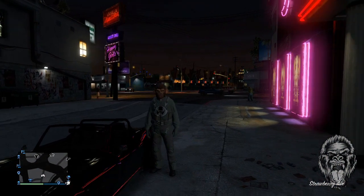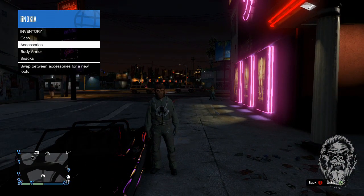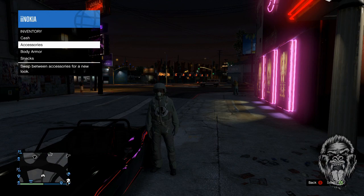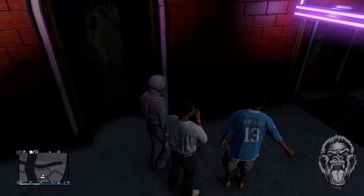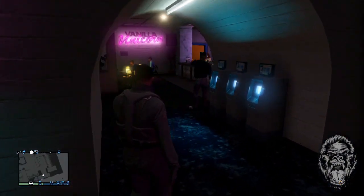Head over to the strip club and make sure you start off this glitch with only the pilot helmet on. As you can see on screen, I'm going to go ahead and put it on right now. Once you put on your pilot helmet, you want to go ahead and walk into the strip club. As soon as you walk in, for some reason the helmet will be removed automatically.